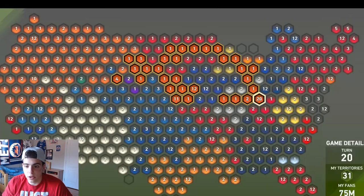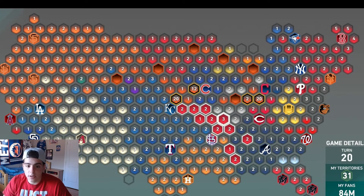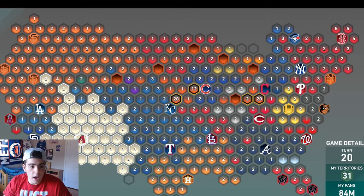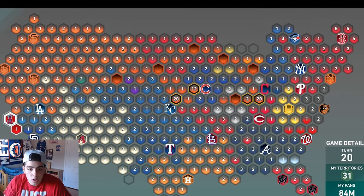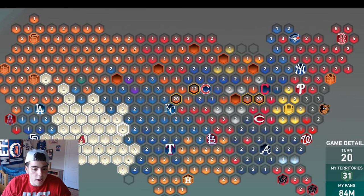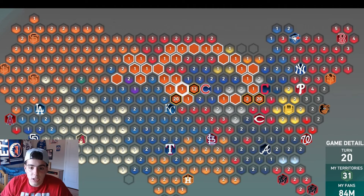I'm jacking up the Royals — 20 million fans on them because they're big. I'm going to knock out the Royals, knock out Cleveland, make my way here, then attack Arizona because they're getting big as well. Once you get to this point you can straight-up attack all these guys. The Angels are screwed, Arizona's screwed — I'm going to go straight down, hit these four, and Arizona's toast. Look at my territory highlighted — I do this every single year and it works.